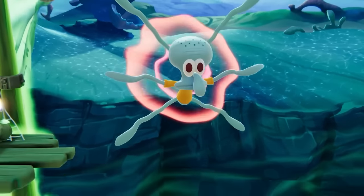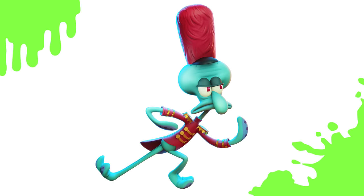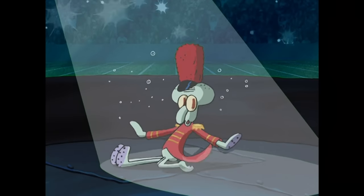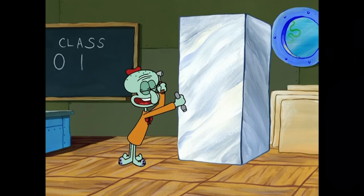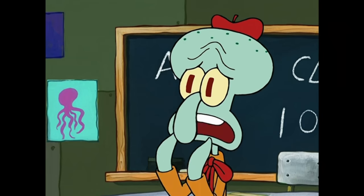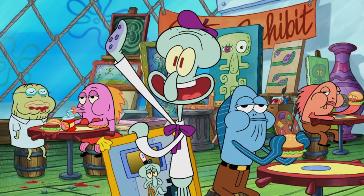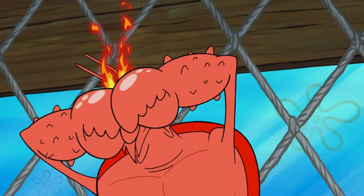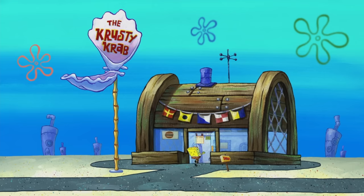Our next SpongeBob character is Squidward Tentacles, SpongeBob's grumpy neighbor and co-worker. His first outfit has him dressed up in his marching band attire from the amazing episode Band Geeks, where Squidward tries to put together a last-minute marching band to play at a big sporting event, and it all goes horribly wrong until the very end. Next, Squidward has an artist costume. While you may think this is from the episode Artist Unknown, the color scheme is different — the episode this costume actually comes from is titled Out of the Picture, where Mr. Krabs spends the whole episode essentially trying to kill Squidward.